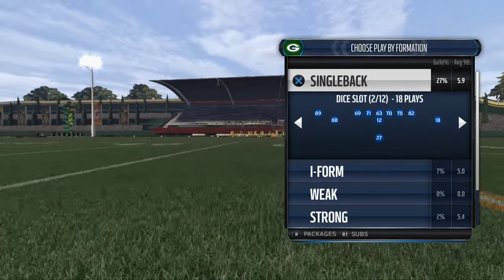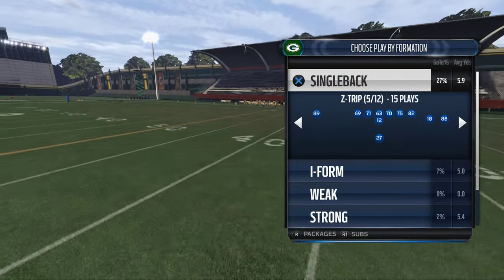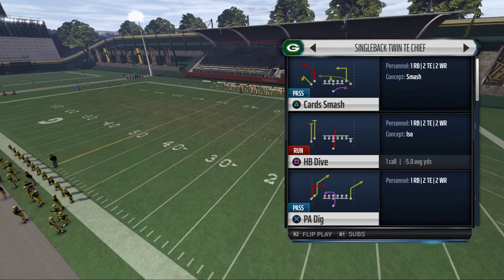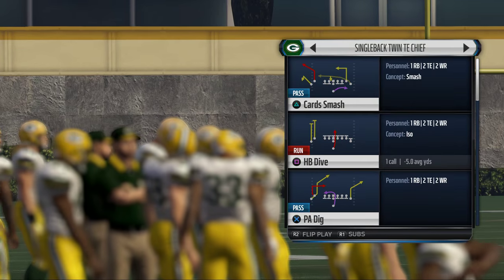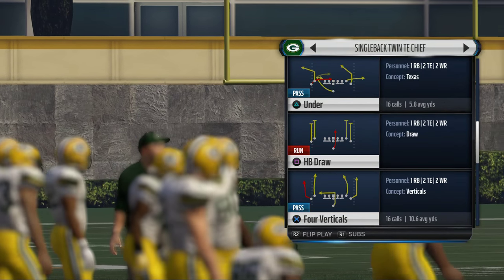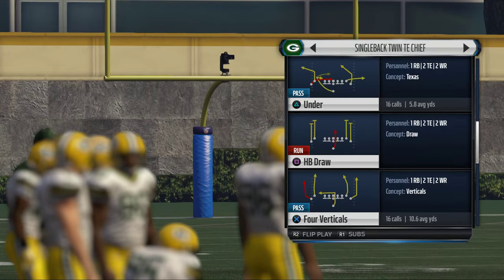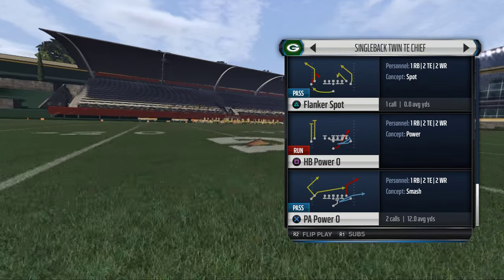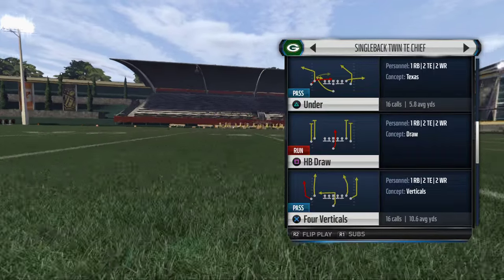We're in the Arizona Cardinals playbook, working on some stuff for our Arizona offensive guide. One of the formations I have access to that I don't really talk about much in the guide is the single back twin tight end chief. This was actually very effective in years past, so we should look at it and see if we can do something with it. One of the plays we know we like to use is the underplay.